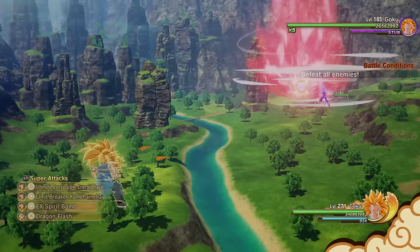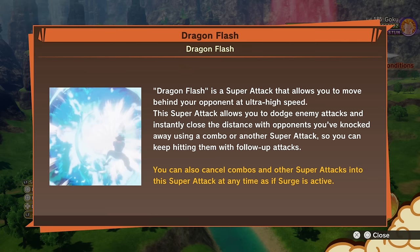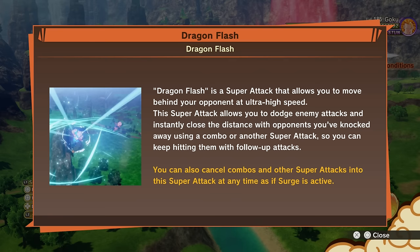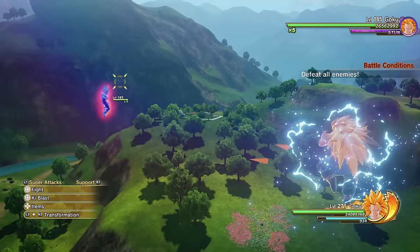Dragon Flash is a Super Attack that allows you to move behind your opponent at ultra high speed. This Super Attack allows you to dodge enemy attacks and instantly close the distance with opponents you've knocked away using a combo or another Super Attack, so you can keep hitting them with follow-up attacks. You can also cancel combos and other Super Attacks into this Super Attack at any time, as if Surge is active — a different variation somewhat while Surge is activated.